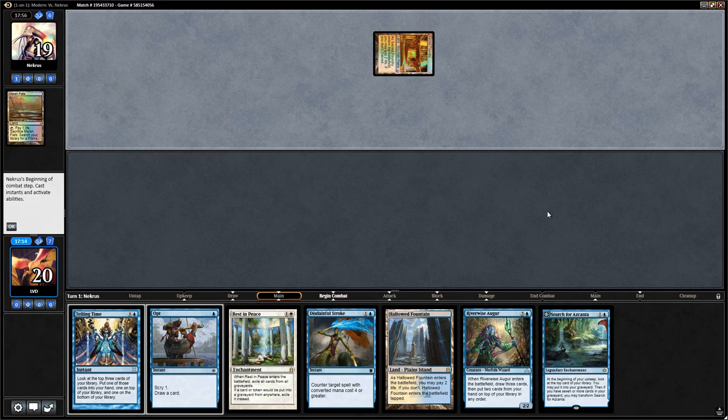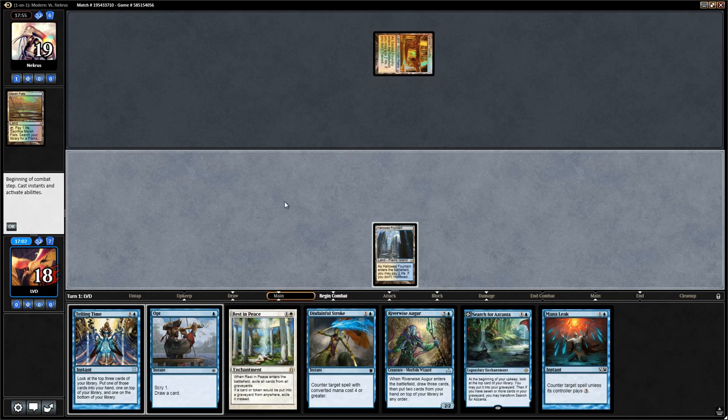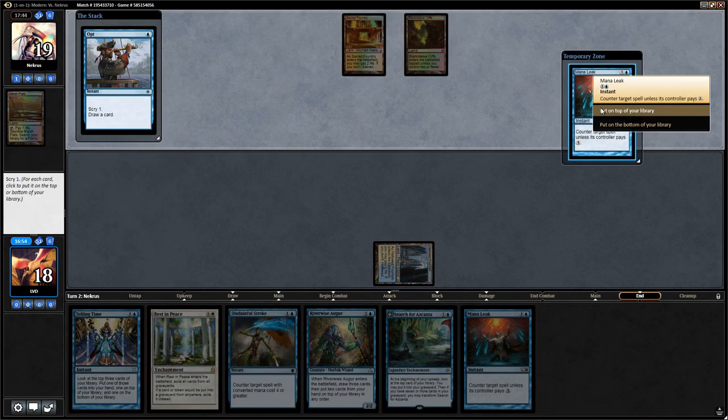Just a tapped Sacred Foundry from the opponent — don't mind seeing that. We drew a Mana Leak so it's pretty important that we find a second land. Let's Scry 2. And there's a Blackcleave Cliffs but no play from the opponent, so let's Opt end of turn — Mana Leak to the bottom. We drew a Telling Time. Can we find a second land? We cannot. This is awkward — we can't cast the Entreat and we actually have to discard to hand size.